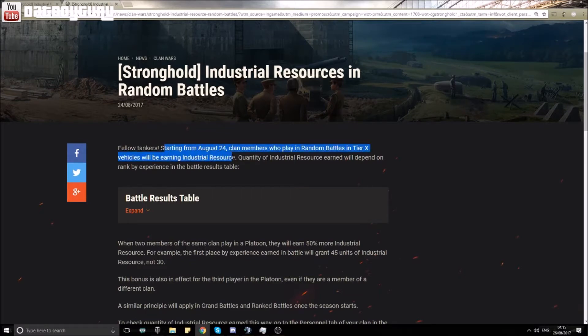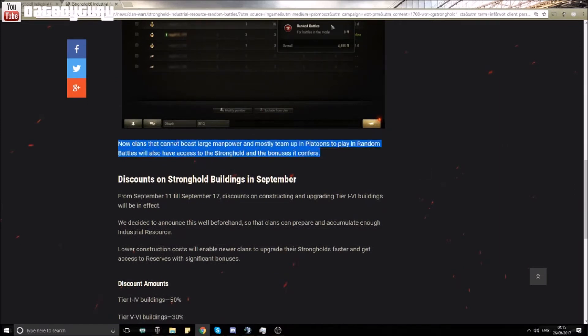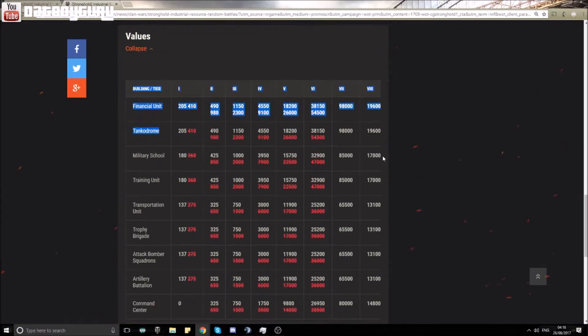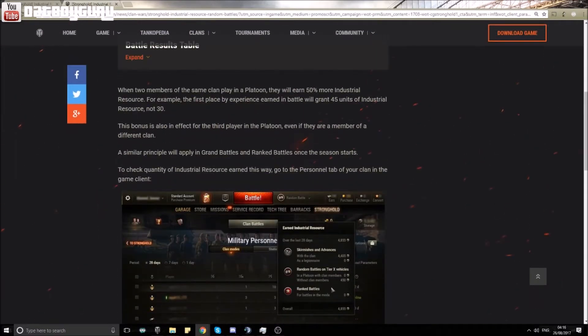What is this about? Basically, you can now earn industrial resources for your clan while you are playing tier 10 platoons with any clan member. I'll explain what these industrial resources are used for, which is the subject of today's video — why you should join a clan. I noticed that Wargaming have been stepping up their game, coming up with innovative ideas to push their player base towards their end content goals, which is tier 10, clan wars, and competitive gaming. They are trying to give you rewards if you choose to participate and help promote this end game content.